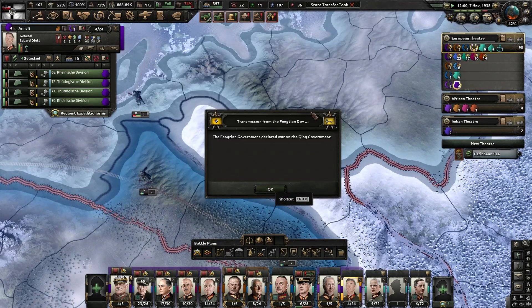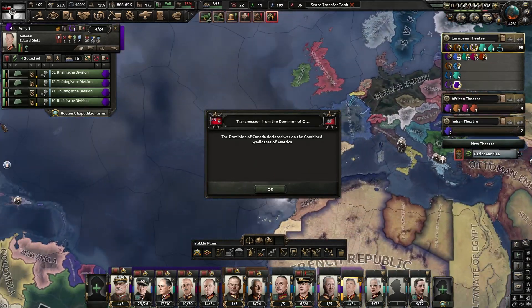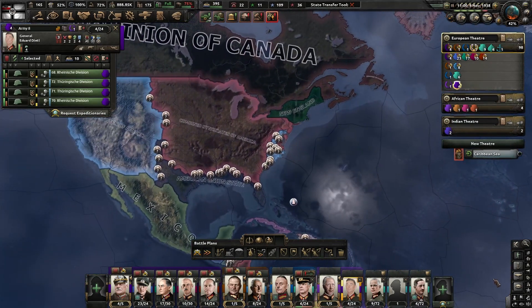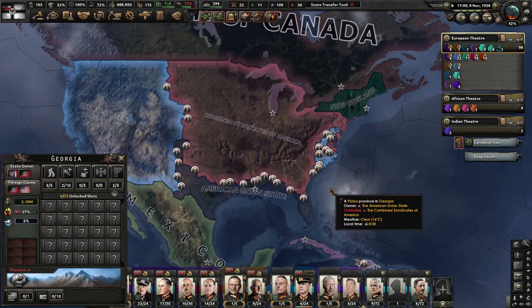Fengtien versus Chi. The Dominion of Canada has declared war on the Combined Syndicates of America. So the Entente is intervening in the American Civil War.